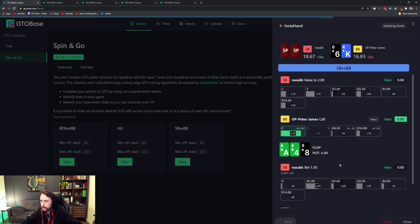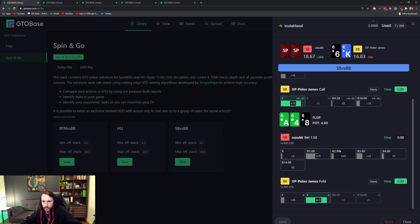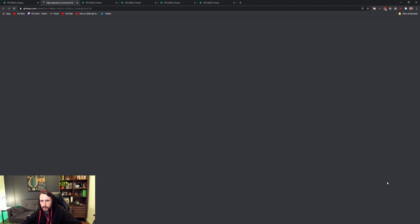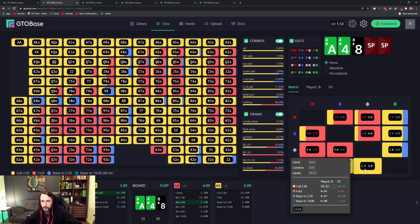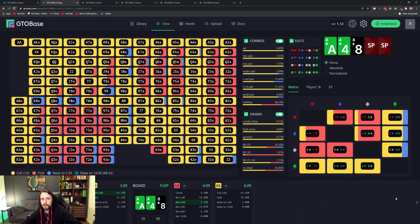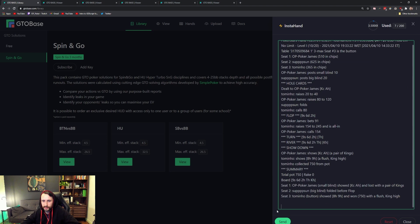Next hand: we've got King-6, Small Blind versus Big Blind. They've raised, we called, they bet, and I just folded. I wanted to see if I was meant to be calling here. I think it's fine to just fold — you just need the club to make the call. King-6 off with the King of clubs and six of clubs — yeah, you just need the club and then it's okay. Breezing through these hands, playing them good, I'm happy with that.